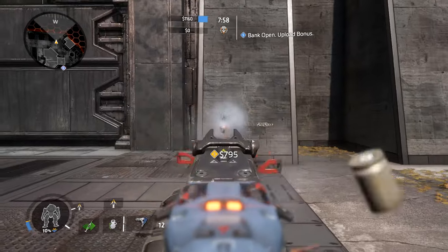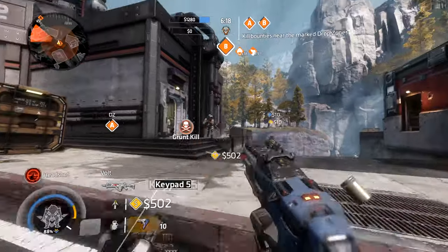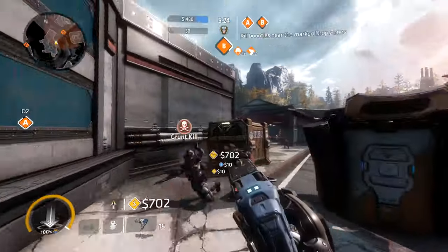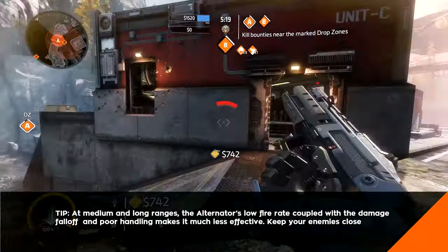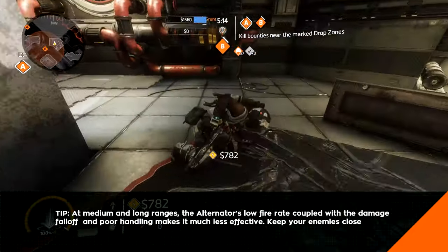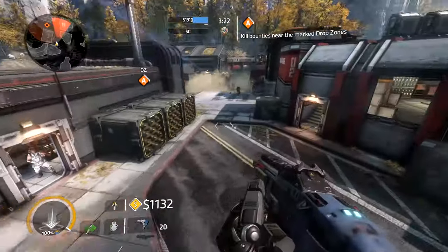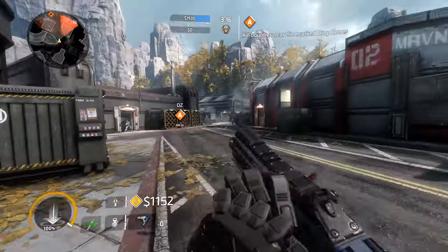Just like the Flatline, the Alternator features an aggressive side-to-side recoil pattern and it's rough. Handling this gun takes a serious amount of work and if you're not up for it, you'd best look elsewhere. Couple this gun's poor handling with a small magazine capacity and you might be thinking this thing isn't worth the time or the effort. But you'd be dead wrong. Once you come to terms with its negatives, you'll find that they're manageable. The raw, unrestricted power is too much to let go. All in all, the Alternator is a very powerful gun with some very obvious drawbacks.